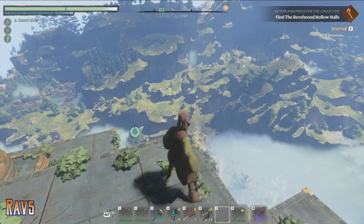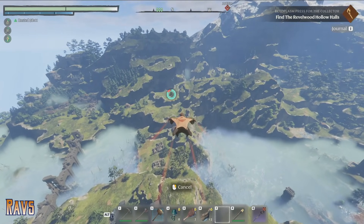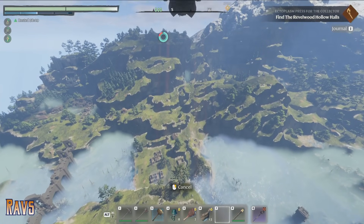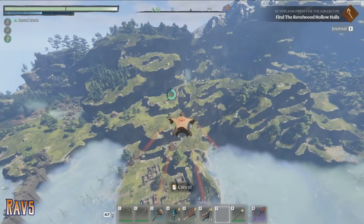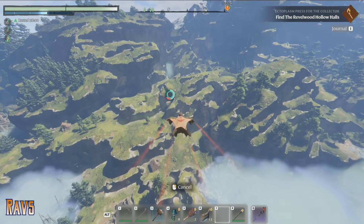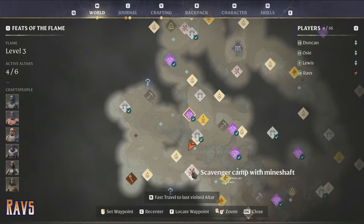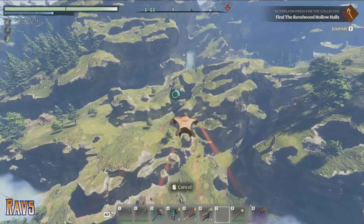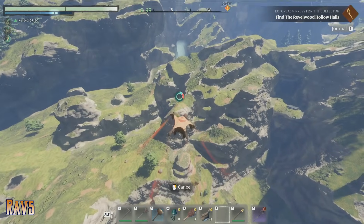I got updraft just now, so I can hit space while gliding and get a little lift. Is that good? It's basically a double jump while gliding. Does it use mana, though? I think it uses mana. I used 120 mana, but I'm gliding and by the time I land it'll have recharged. What's updraft? Not much.